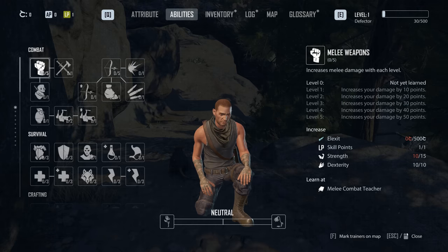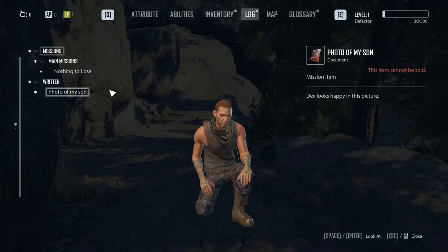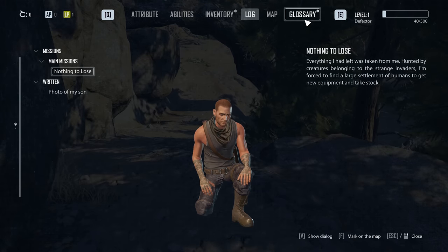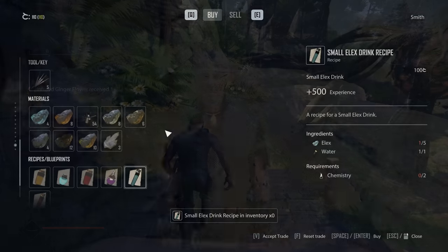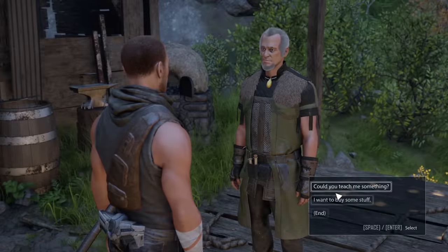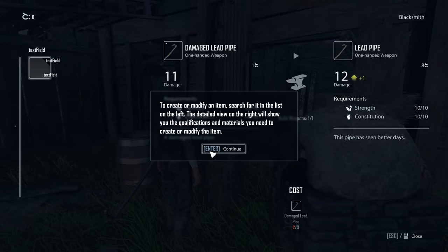Every time you level up, you get 10 attribute points and one learning point. However, that restriction is largely made meaningless in this game. In the first game there was a cold system acting as a karma mechanic, but here it's been replaced with a destruction system that works largely the same way. The physical material of Elix can be used in potions to make people stronger, which is what makes people cold and logical if they take too much. In the original, taking too much Elix would lock you into the bad ending, but that's all been removed here. You can drink all the Elix potions with no downside, and they give you extra attribute points as well as extra learning points — meaning if you grind enough Elix potions, regardless of your level, you can just max out everything.